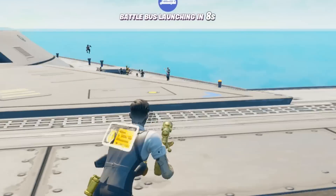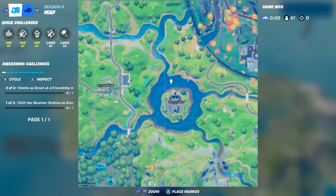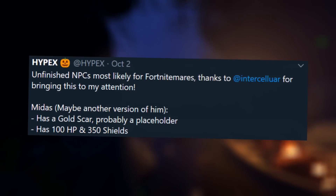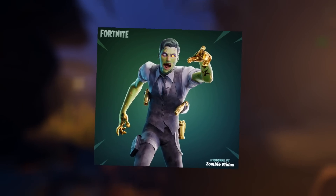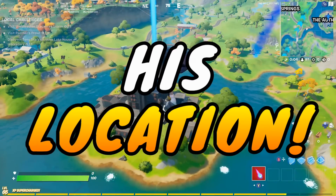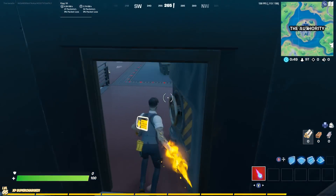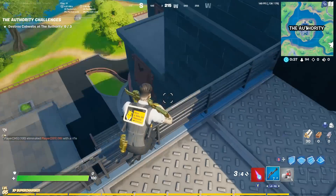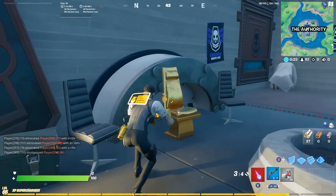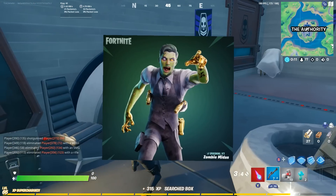Heading back onto the map, this change is super important for Fort Nightmares. Once we're on the battle bus, we need to go down to the Authority. You may remember in my last Fort Nightmares video, we talked about files found regarding a zombie Midas boss. There was this concept made by Denny — still an awesome concept. But now we have another thing that is referencing and pretty much confirming where zombie Midas is going to have his location, and also those ghostly ghost henchmen that Hypex pointed out. If you look right over here, you will see that Midas's golden seat has been added up here. That essentially means that this is going to be the location of zombie Midas.